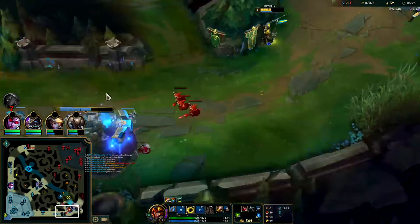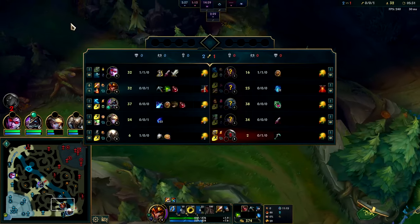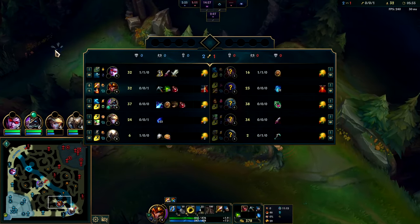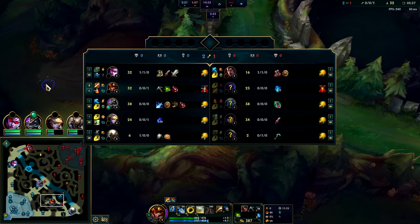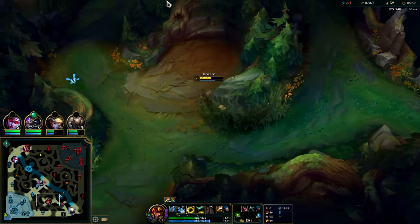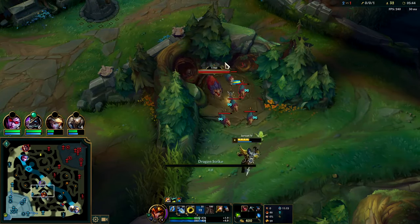We'll go ahead and use our EQ to get some of this minion XP and get to our raptors a little bit quicker. This is six — my goodness, five minutes thirty. Gotta love that solo lane XP making them level six when I'm four. Very cool.